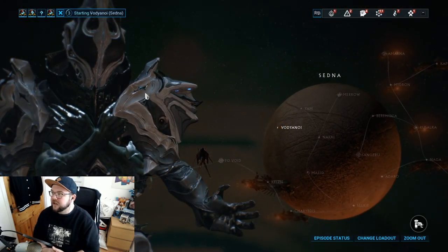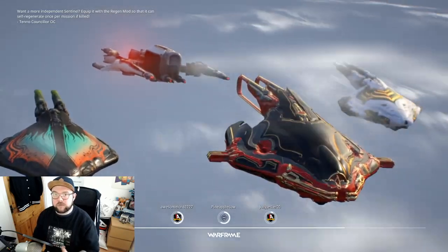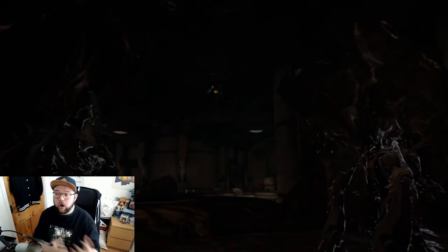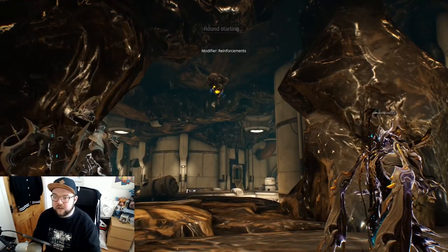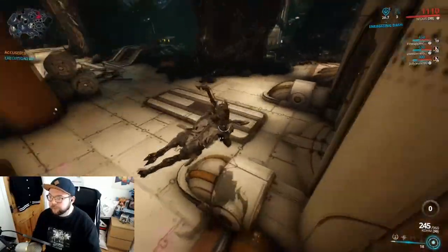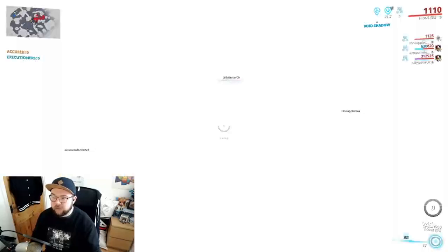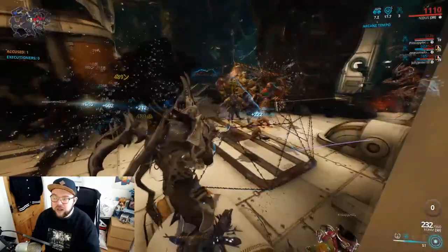Breaking down the Khora role: Khora starts the same way as Nidus. When you spawn into the map, instantly switch out to your operator and use Energize and dash — you really want to get that energy right from the beginning. If you're the host, do it for both of you, so whether you're Nidus or Khora let the host dash through it first. Khora is going to position herself near the door and then put the Strangle Dome down.